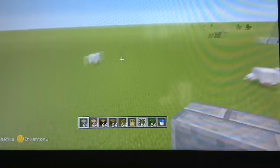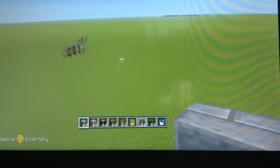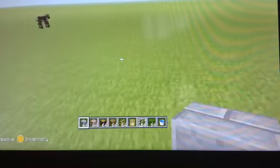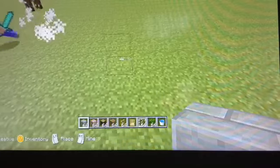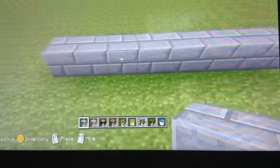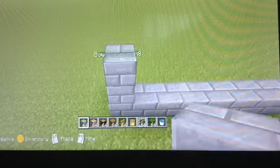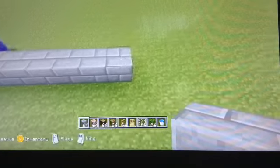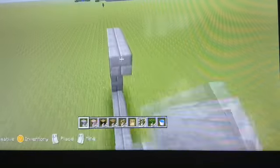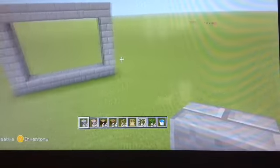I want to build it somewhere not so close. There's probably going to be two parts of this. All right, so this is going to be the front of the house. First off, you want to go eight across: one, two, three, four, five, six, seven, eight. Then counting this one, six up: one, two, three, four, five, six. Do that again — one, two, three, four, five, six — and connect those.